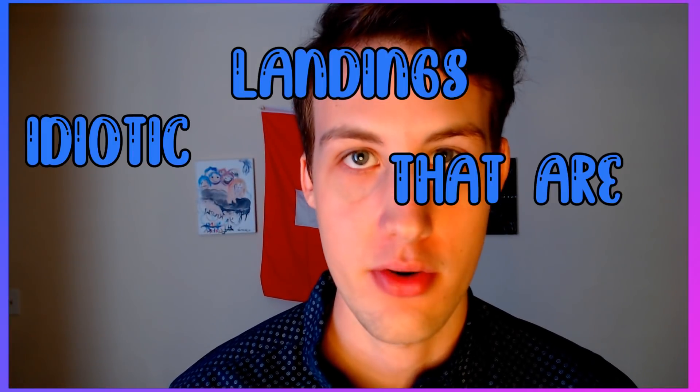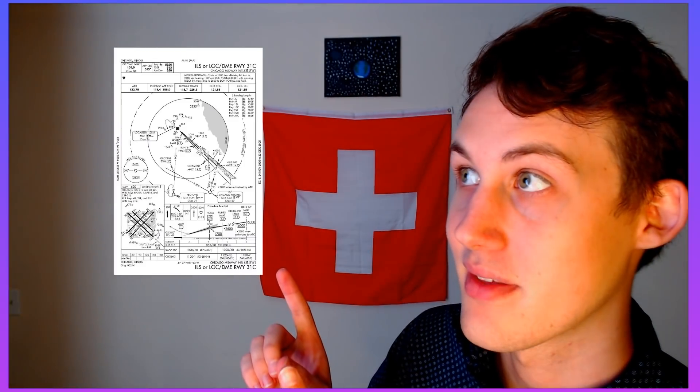ILS — I haven't heard that name in years. ILS actually stands for Instrument Landing System, which uses two radio beams to help you line your aircraft up with the runway in order to land. ILS landings are done in combination with IFR flight plans to allow pilots to land in low to no visibility conditions — landing blind — using these approach plates.